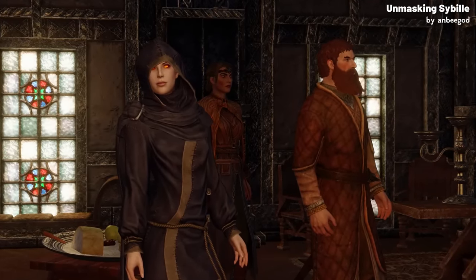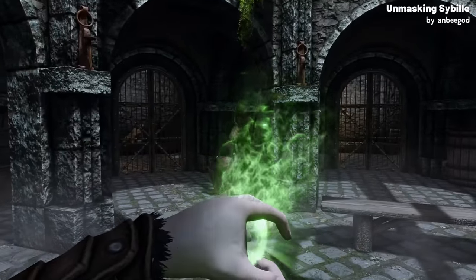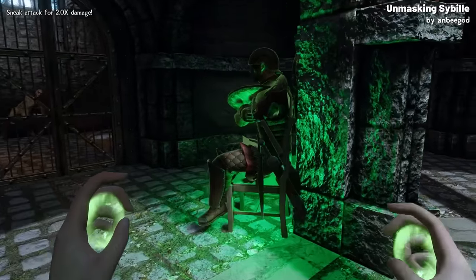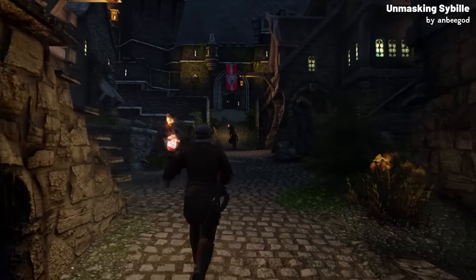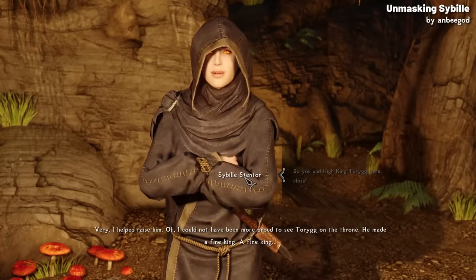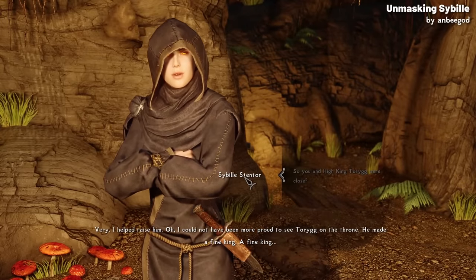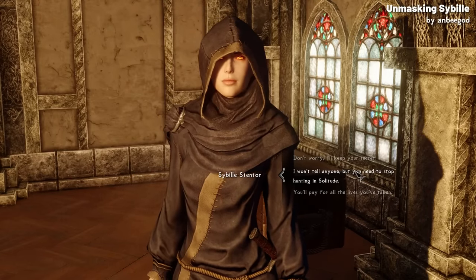The mod changes the helplessness of the situation by introducing a quest where you can investigate Sibylle's actions and decide her fate. You get to dig into her activities around Solitude, finding evidence and learning more about her — you're not just being told what's happening, you're actively uncovering the truth. It uses Sibylle's original voice lines from Skyrim, slightly edited to fit the new dialogue, to make it feel like it was part of the original game. The mod asks you to make a decision about her fate based on what you discover.